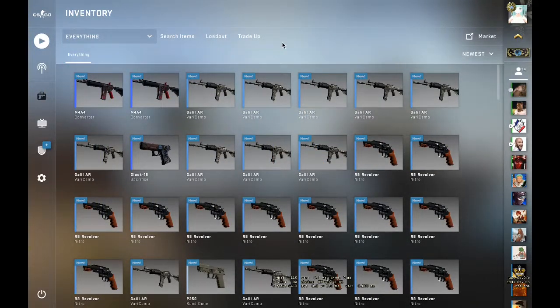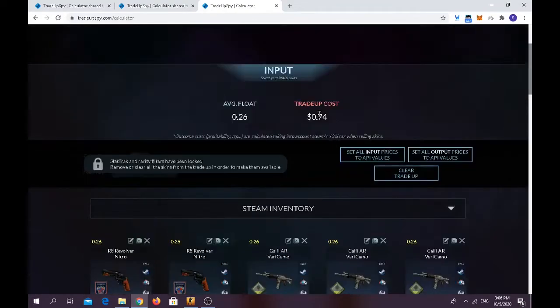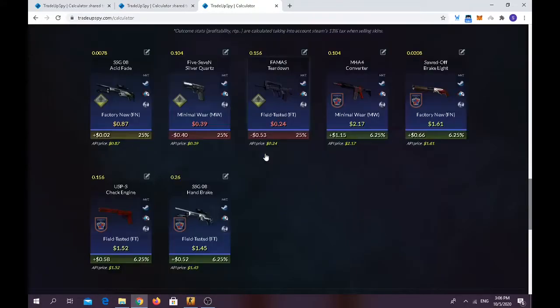Now for the second trade-up, you have to use around two Field Tested R8 Revolver Nitro from the 2018 Inferno Collection — float below 0.26. You also have to use eight Field Tested skins from the Safe House Collection; float should also be 0.26 or less, pretty easy to find. Trade-up costs only 74 cents. Average float should be below 0.261. For the outcomes you have a 50% chance of making money and 50% chance of losing more than half your money.